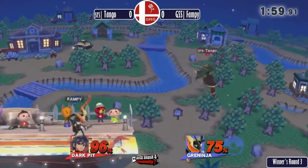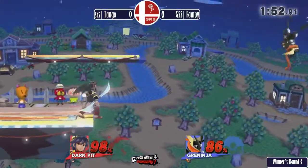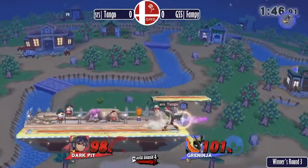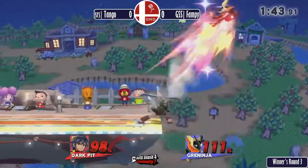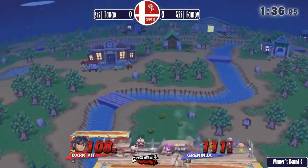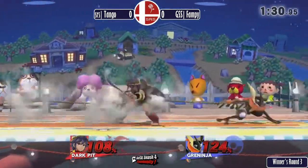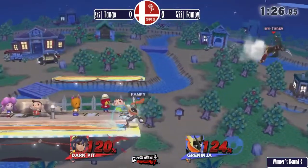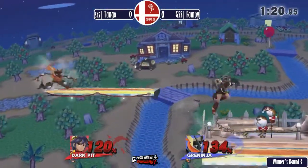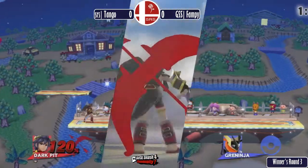That might be attributed to nerves. Both of these players know their characters but are just barely missing out on hit confirms. Fampy going for some cheese with up Bs trying to push him off stage. Pit's so much better — dash attacks in this game are just good. You never know when your angles are wrong; that's why you gotta take your geometry and trigonometry. Forward air takes the game for Tango.